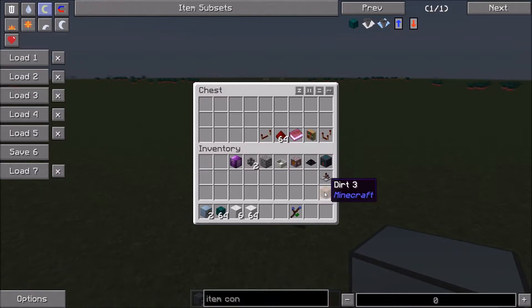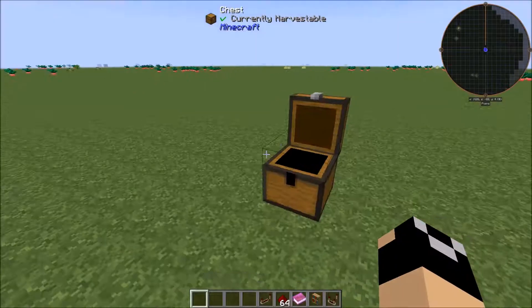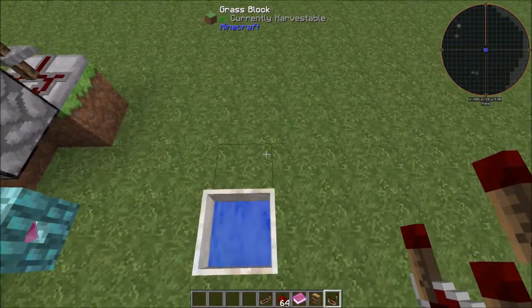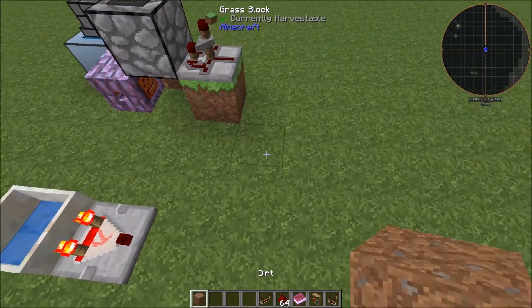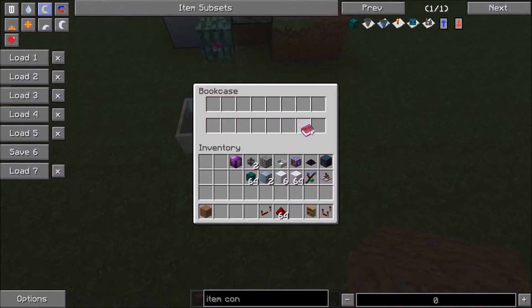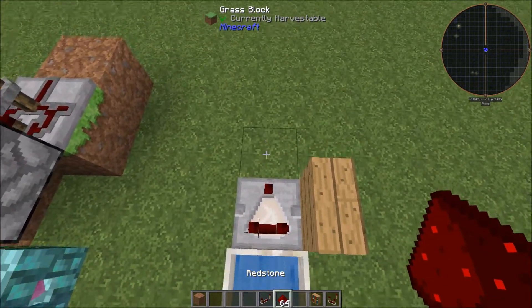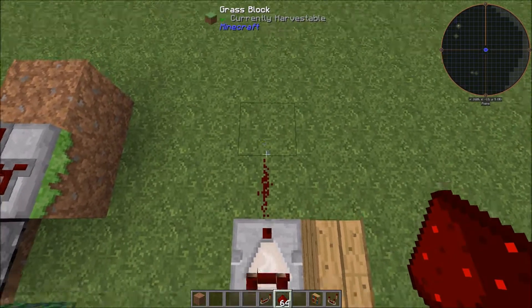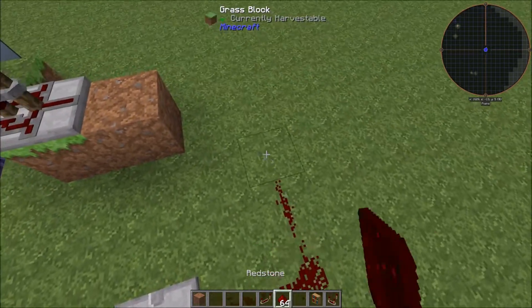Now let's set this up to shut off once it gets full. Throw down a comparator right there and set up a bookcase from BiblioCraft — take the Redstone Volume 1 and put it in about the 14th slot, so that once it gets just about full it will shut off. Run that out, add a repeater, and then run the redstone up to there.